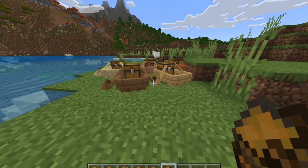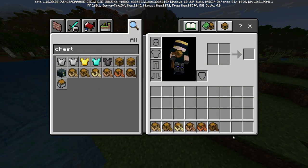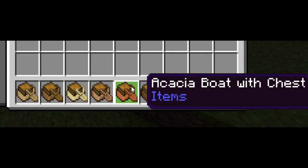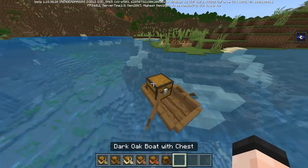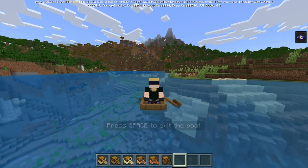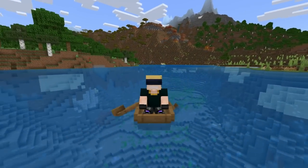The chest boat is a good-looking model. My only complaint is the terribly non-intuitive name — 'dark oak boat with chest.' I feel like 'chest boat' just rolls right off the tongue. Rowing the chest boat is literally exactly the same as a normal boat. If you play Java and row boats a lot, this looks a little different, but it's basically just Bedrock's animation.